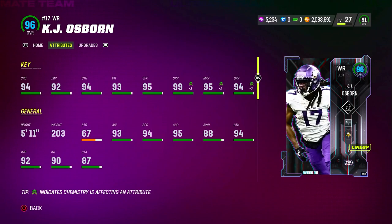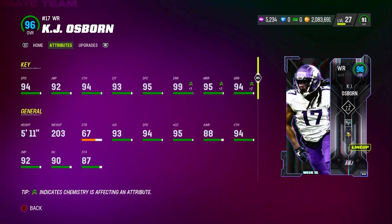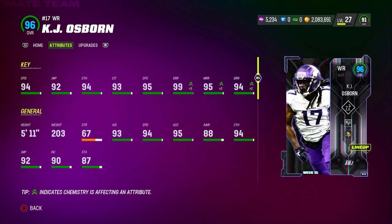What's good YouTube? It's Jamison from Two Time, back out again with another Mutt 23 gameplay. Today we got a special game for the 95 overall Team of the Week KJ Osborne card from week 15. I'm still in shock by the way the Vikings came back and beat the Indianapolis Colts — that was the largest comeback in NFL history. And KJ Osborne went off, man. That man was looking like Randy Moss on Thanksgiving during that game.